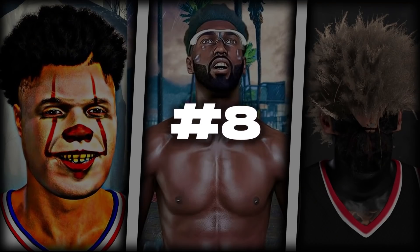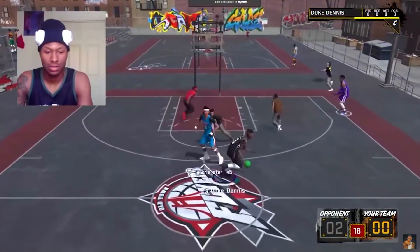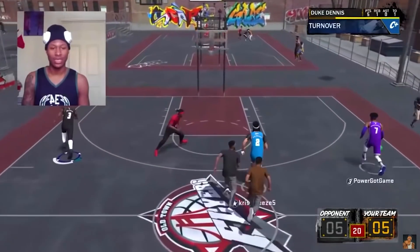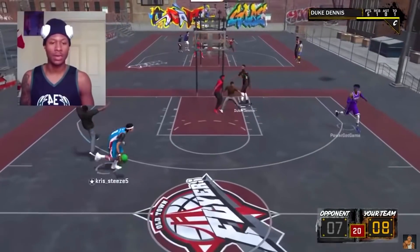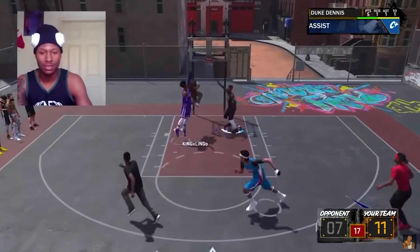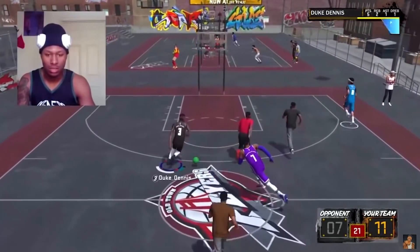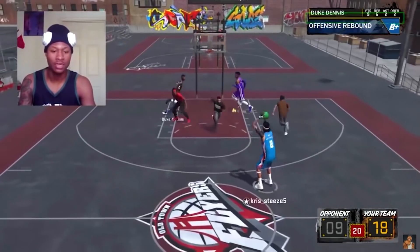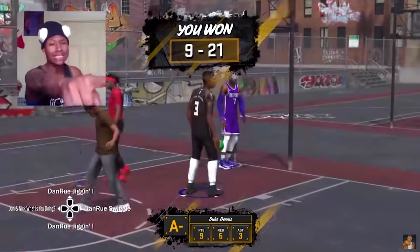Number eight is the 2K18 stretch big. Those were 7'3" stretches that were able to shoot over people. You could literally green smothered shots with those builds — you're literally greening smothered shots with the 2K18 stretches. Those builds were unstoppable in that game. I had a pure sharp and I used to run with stretches, and they hit everything. I'm like, what the hell is this? So we got to roll with them at number eight.